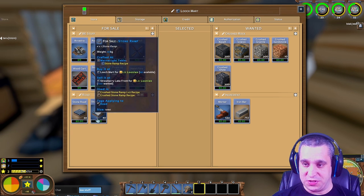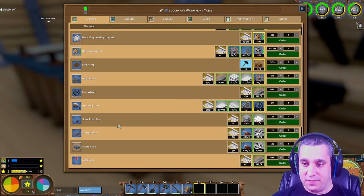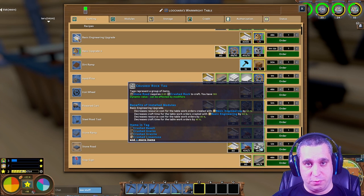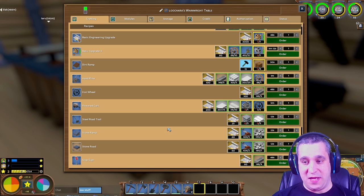Roads and ramps, I should say. This is where you'll use that mortar I asked you to save, because stone roads need mortar and crushed stone. The crushed stone you'll need to get from a miner, and once you run out of mortar you'll want to get that from a mason.